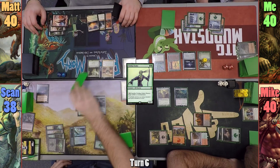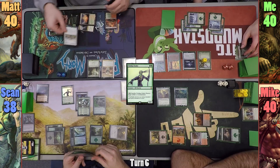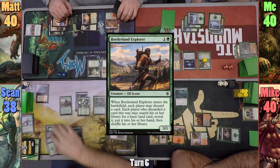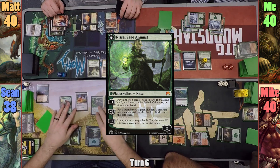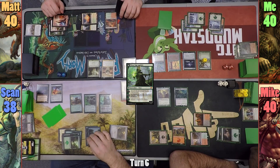Sean casts a Viridian Zealot to help deal with these powerful enchantments, then pays to sacrifice it targeting Matt's Asceticism. Matt doesn't want to lose it though, so he casts Teferi's Protection, whiffing Sean's attempt. Sean then casts Borderland Explorer, discarding Down and Dirty to find a basic Forest. Sean plays the Forest and Nissa flips to become Nissa's Sage Animist. Sean then upticks Nissa, revealing a creature off the top and putting it into his hand.